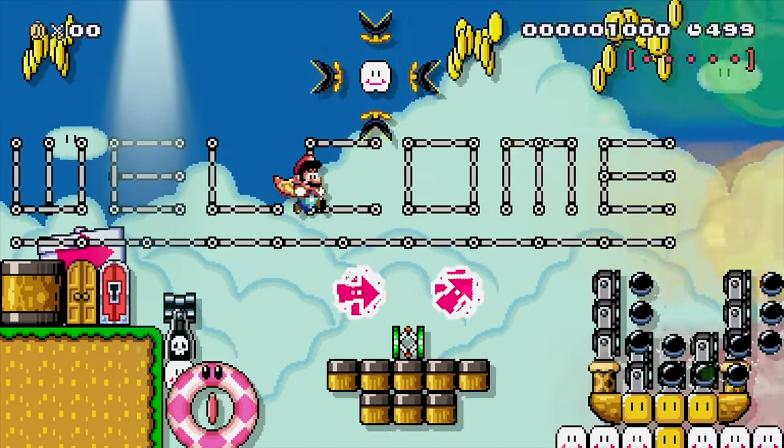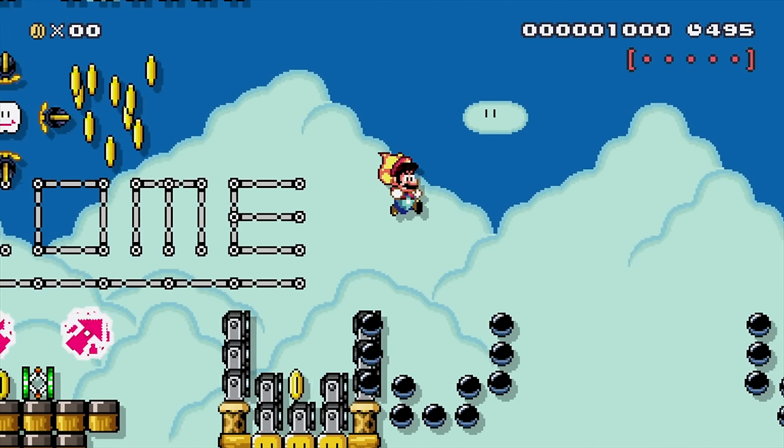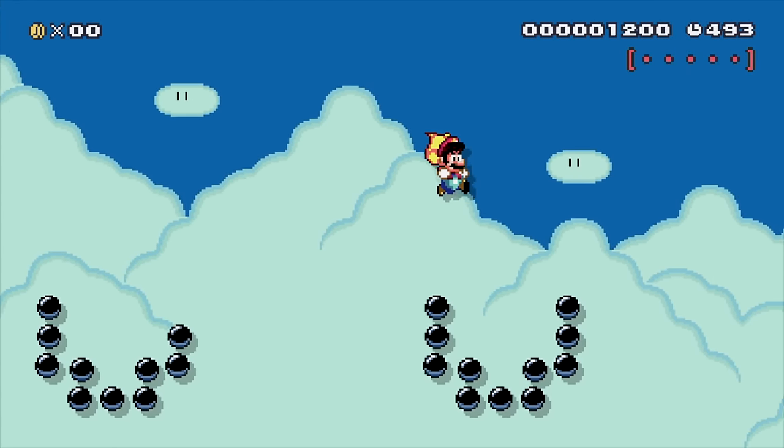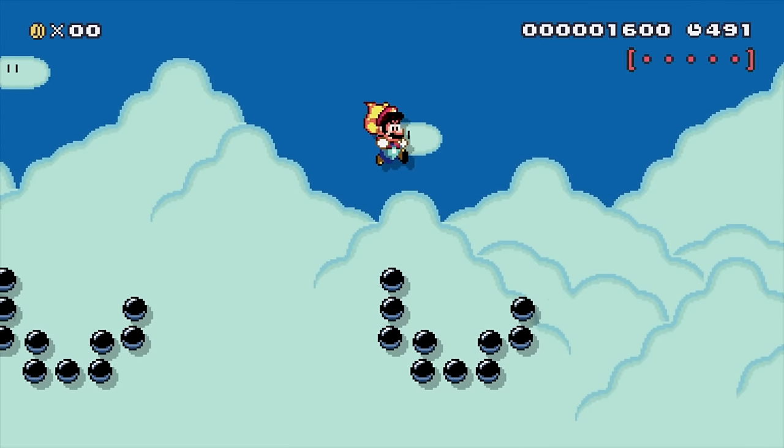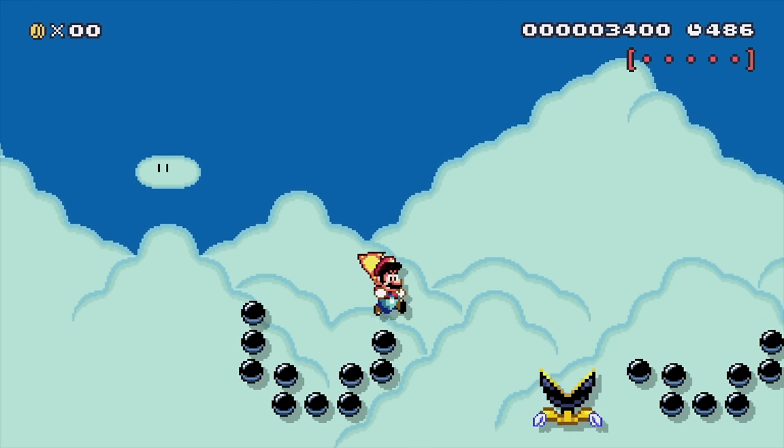As you can see right from the start, we have spinning arrows, we have layered tracks that spell out words in ways that aren't normally possible. Throughout this level, you'll see tons of weird random things. It's hard to name them all, but we'll definitely point out a lot of them as we go through this playthrough.